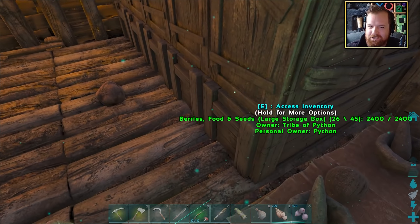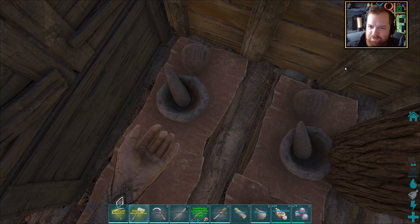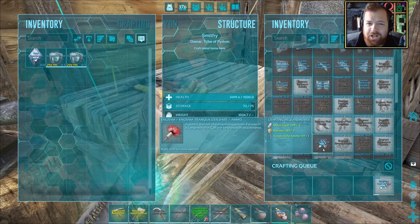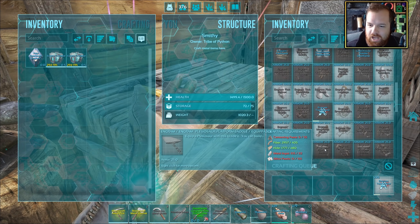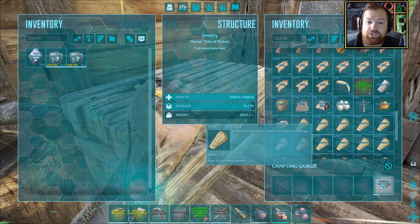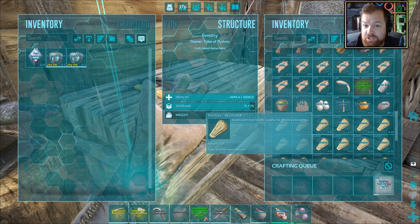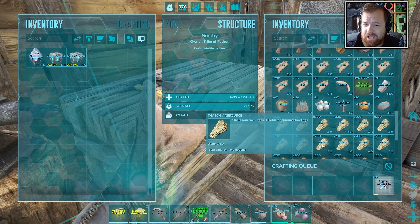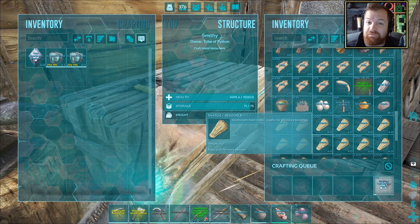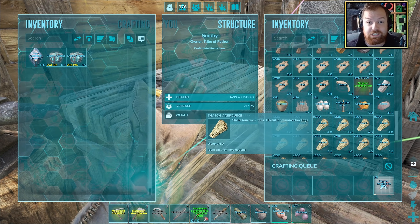Since we're crafting up a ton of stuff anyway, we can go ahead and get ourselves a bunch of cementing paste while we're at it. Tranquilizer darts are being created. We're going to start off with the trike because it is probably going to be the easier tame of the two. They're pretty slow, and as a result, they're pretty easy to evade and tame.